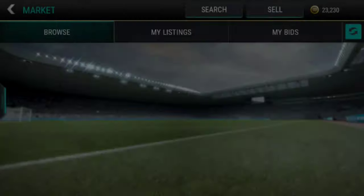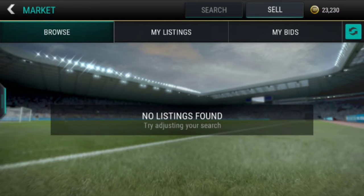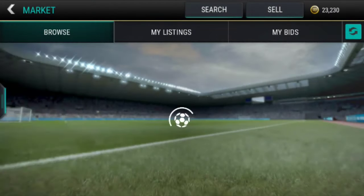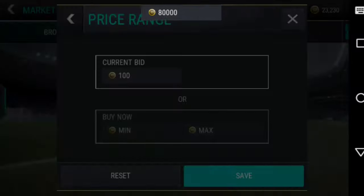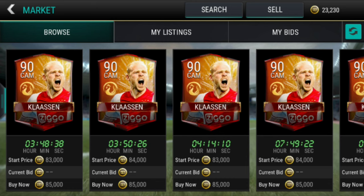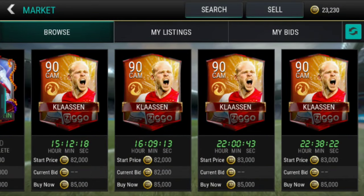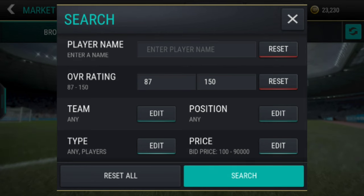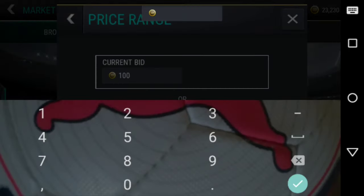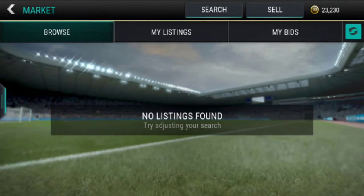If this trick doesn't work for you, please try adjusting the filters — try putting the buy now price as 90,000 or something else. So many Klass cards are appearing, so don't put it at 90,000, but try adjusting your filters and players. Please don't spam in the comments that the trick isn't working — I've tried it myself and I'm showing you proof that it works.